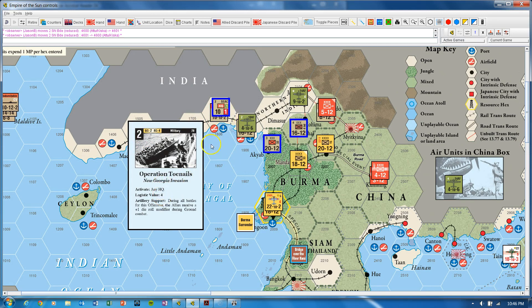Here we can activate five units. We've also got an artillery bonus, which gives us plus one to the die roll modifier in ground combat. Since we're going to do a big ground combat, plus one is always nice to have. So if we look at what might happen here, we could activate these two guys and then we've got three more — so here's where it starts to get interesting.